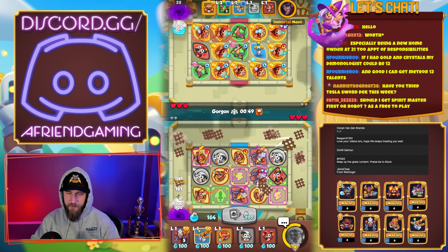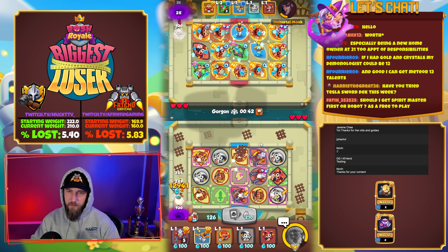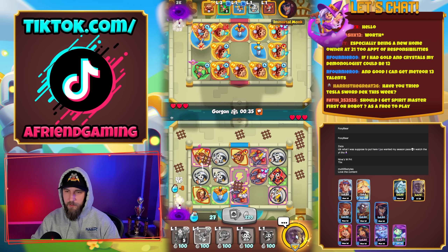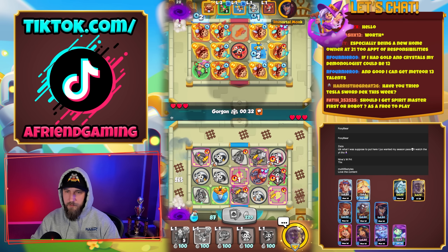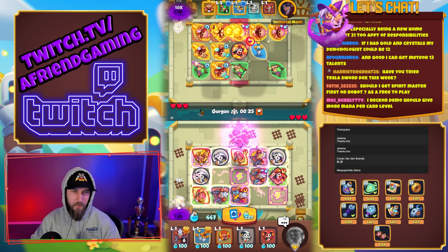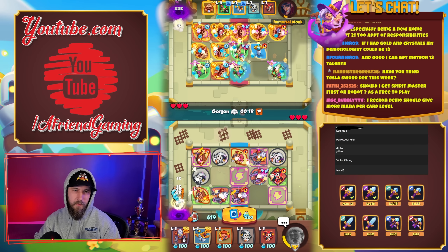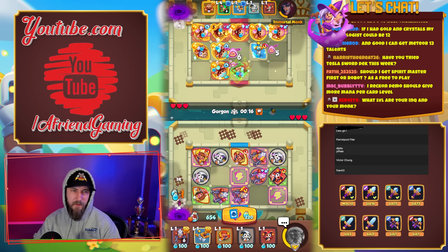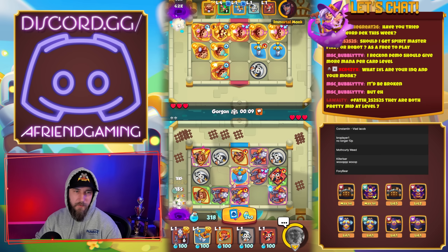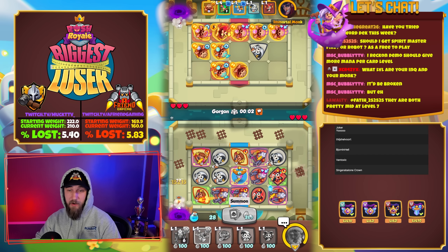This is a good one, we'll keep that one there. Our other three merge tiles are here — nothing on the Zeus tile, but we'll definitely keep that one. Merge these trappers out for now — they don't matter early. Have you tried the Tesla sword deck this week? Not this week but I tried it last week — it's very good. Demo should give more mana per card level — they're actually lowering the amount of mana you get from it.